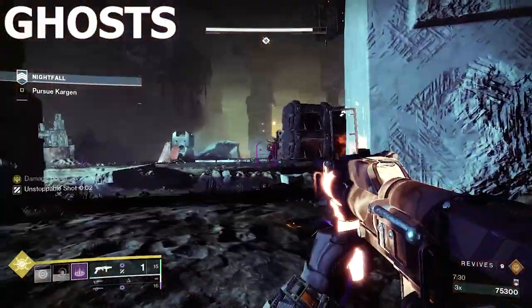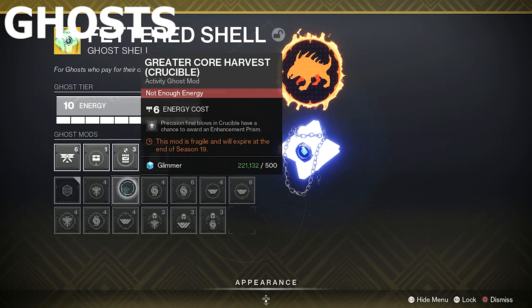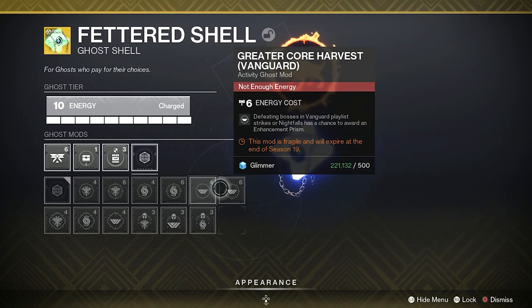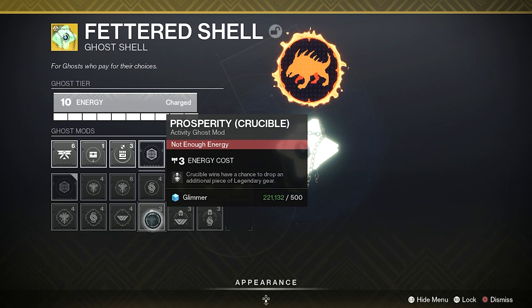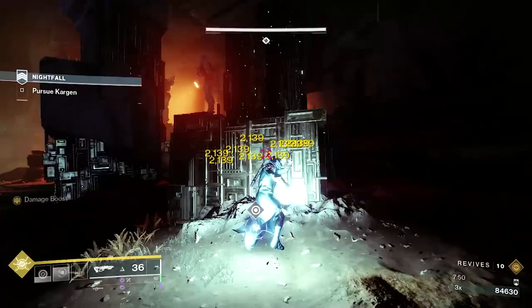Once masterworking any ghost, you will have a unique and passive way to easily farm for enhancement cores. By equipping the lesser harvest mod, you can earn enhancement cores through Vanguard, Nightfall, Gambit, and Crucible playlists. The greater harvest mod is also available for any masterworked ghost, which will reward enhancement prisms instead of cores.